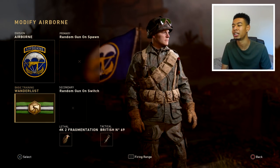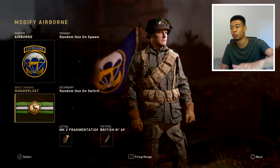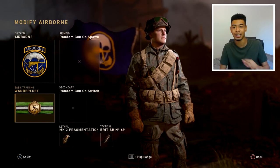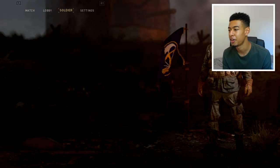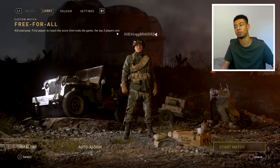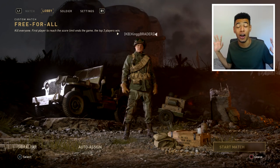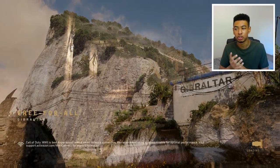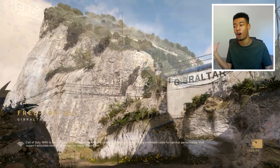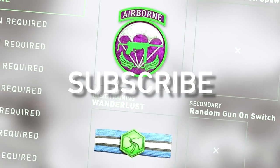You have to go into your classes and make sure you put on Wanderlust. Wanderlust is the new basic training that's been added into the game. Press triangle and you'll keep cycling through weapons. Once you're offline on local play, if you keep cycling through you'll eventually get to the new DLC weapons coming to this game. Make sure you smash that like on this video, try it out yourself, and subscribe if you're new.